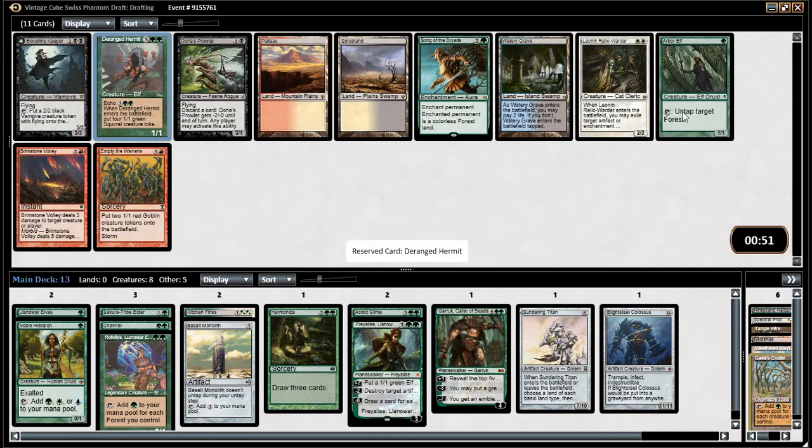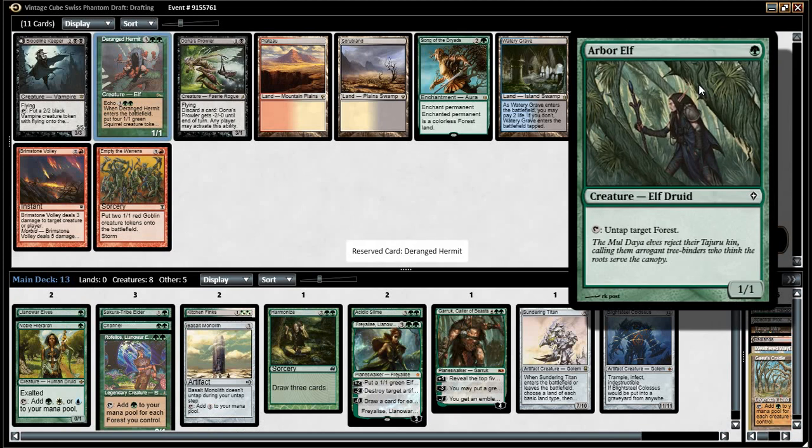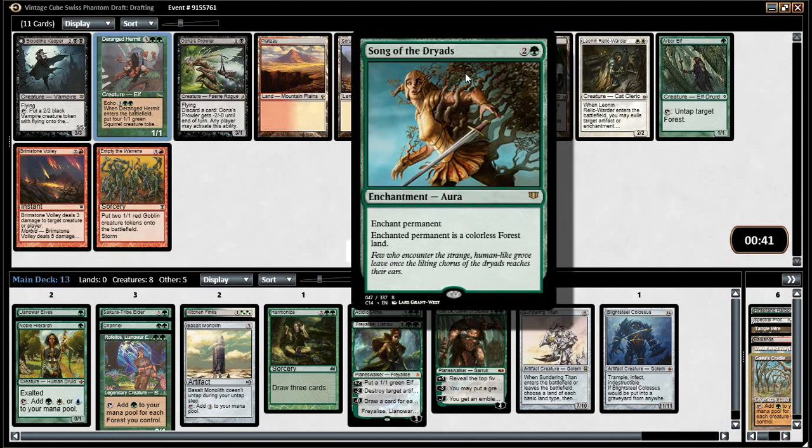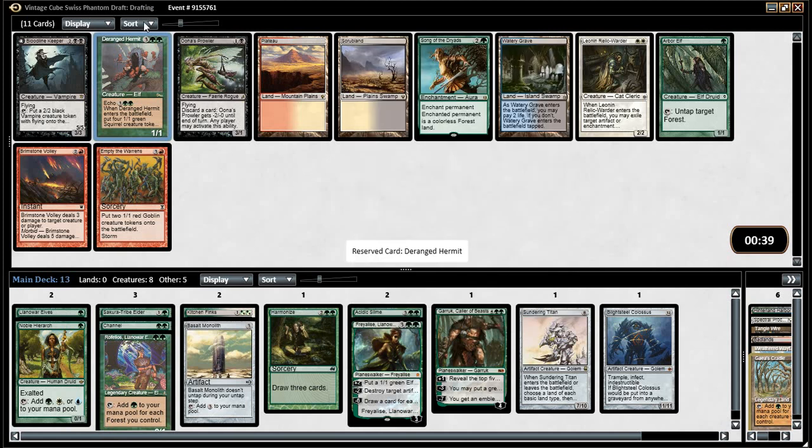Bingo! Bangle Bungle — so happy in the jungle. This is a great value card — it would have been excellent with the Cradle. Is taking Song of the Dryads insane, for removal? I don't think so — I think you've got to stick to plan. This is really good with Gaia's Cradle. Draining Sherman is really good with Gaia's Cradle, and really good if we get that Cradle back.